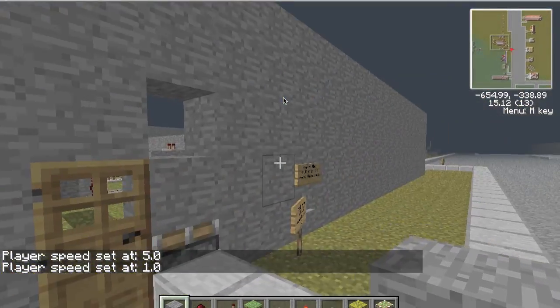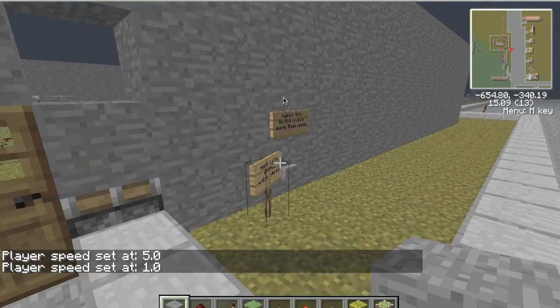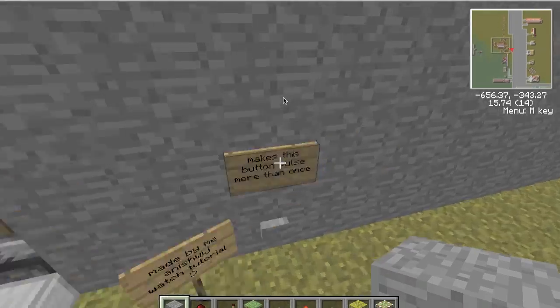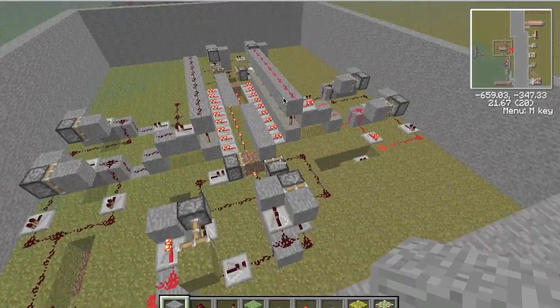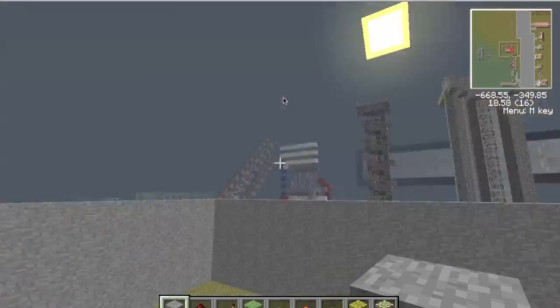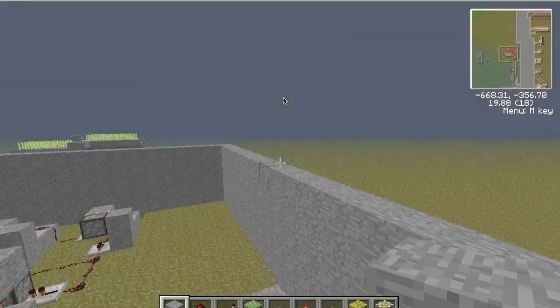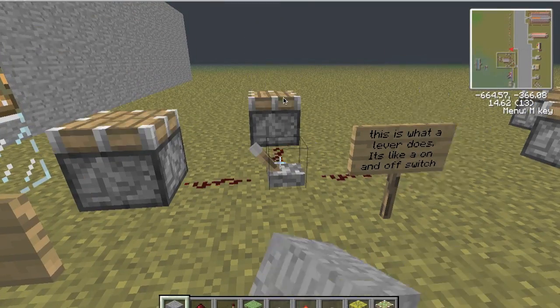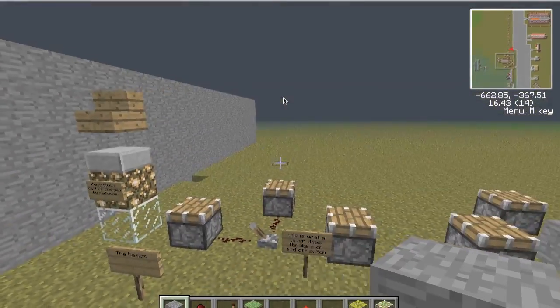You press this button and it takes pulses 9 times. You can set it — if you want 8, 7, 6 — just by breaking the receptors on these sides and the torches. If you break the torches then you can set how many pulses you want. So now this is the redstone tutorial I made.